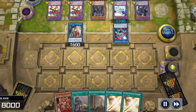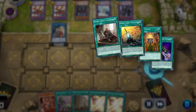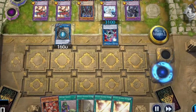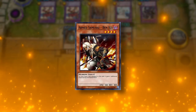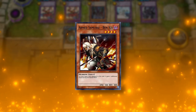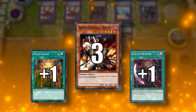But before we start drawing cards, let's go ahead and use Isolde's second ability. By sending Equip Spells to the graveyard, we can Special Summon a Warrior with the same level. So, bury four equips and summon the Armed Samurai Ben K. This guy was released way back in 2005 with Flaming Eternity. He might seem weak at first glance, but he gains additional attacks equal to the number of spells he has equipped.